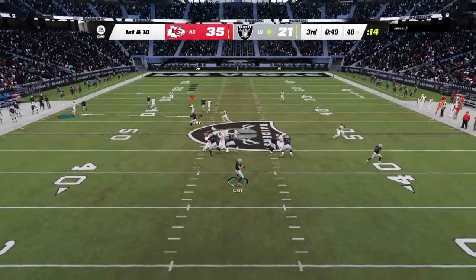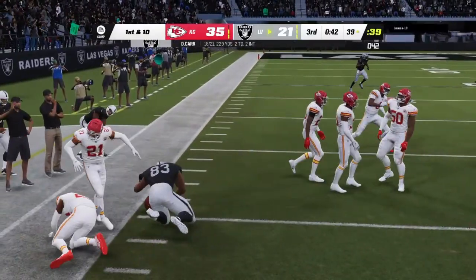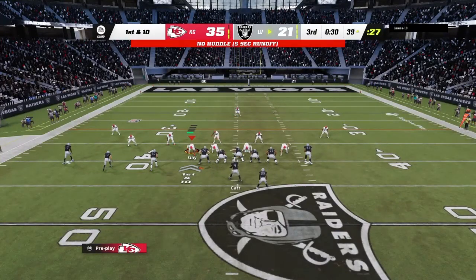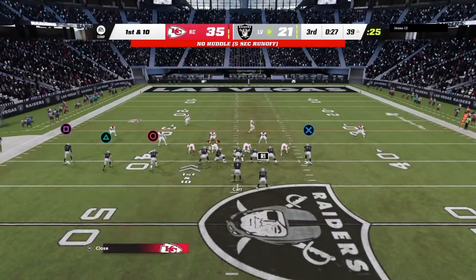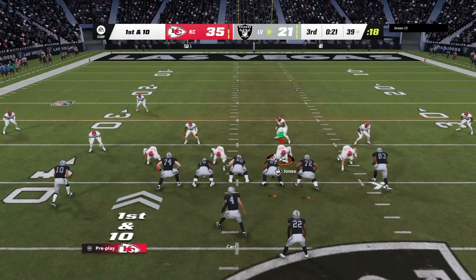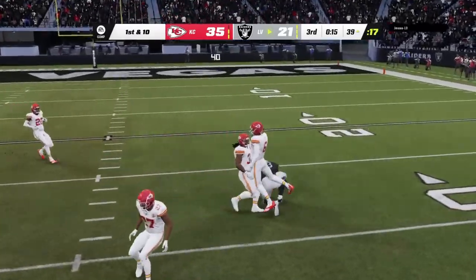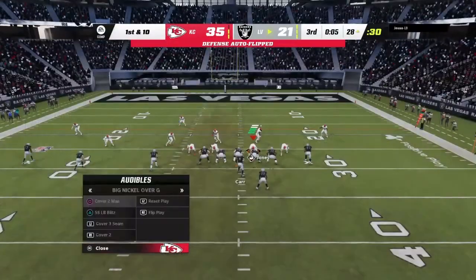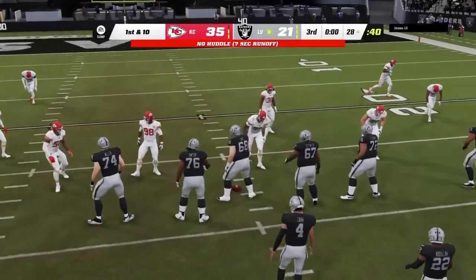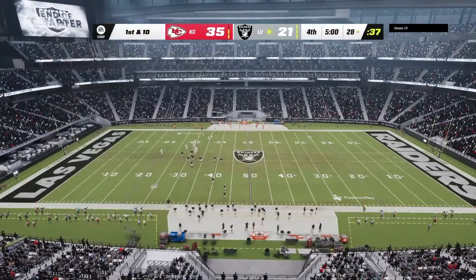On first and ten, Carr — that's complete to his tight end Waller, brought down inside the 40-yard line. Back-to-back good plays, having him on the move. Carr again delivering one to Darren Waller — he's got it again. As they come to the line, they will not be able to get off another play as time has run out on the third quarter.